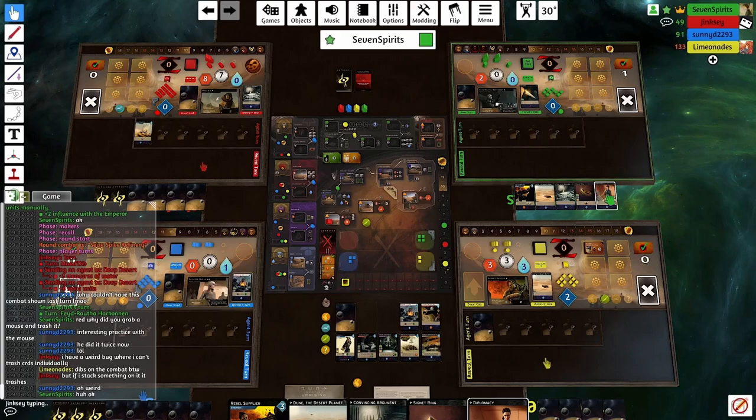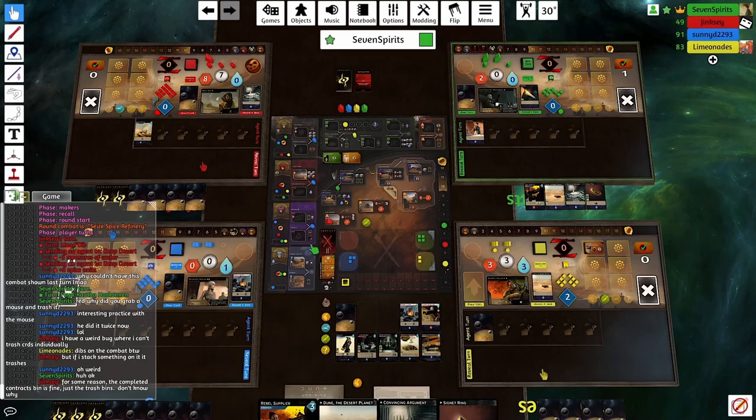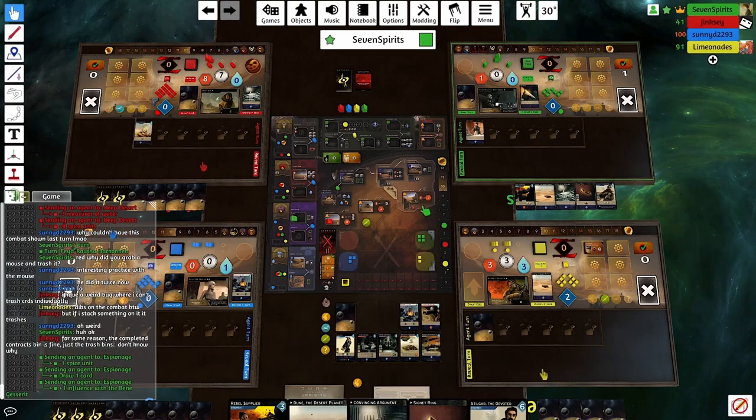Yellow says dibs on the combat. I feel like this is not a super important combat, so maybe that's fine. Yellow does get to go after me, which means that if I go in too strong, we're going to end up fighting over it, and that's not what I want.